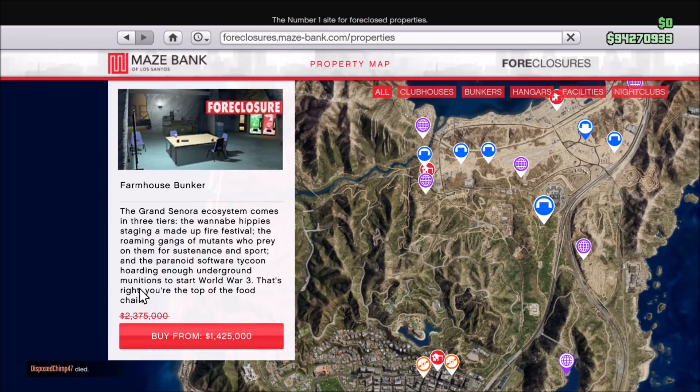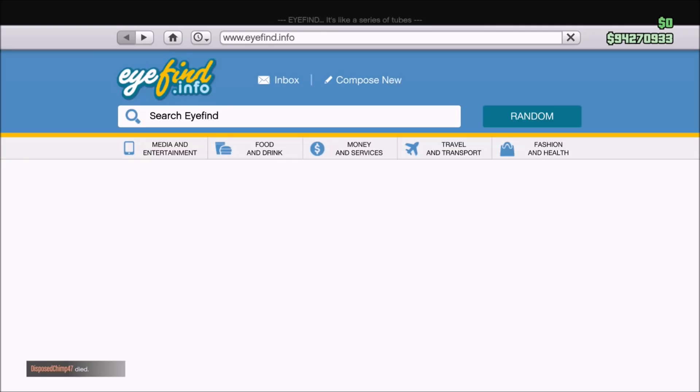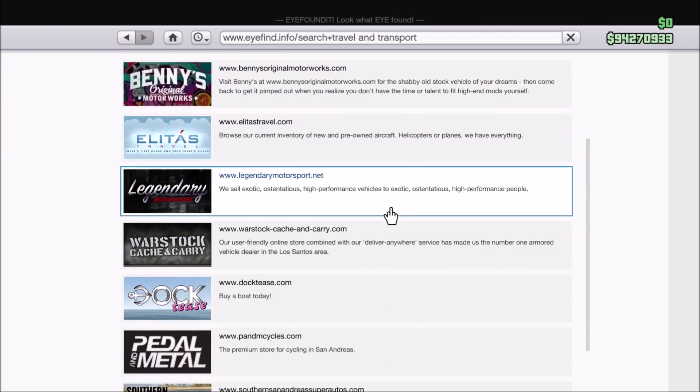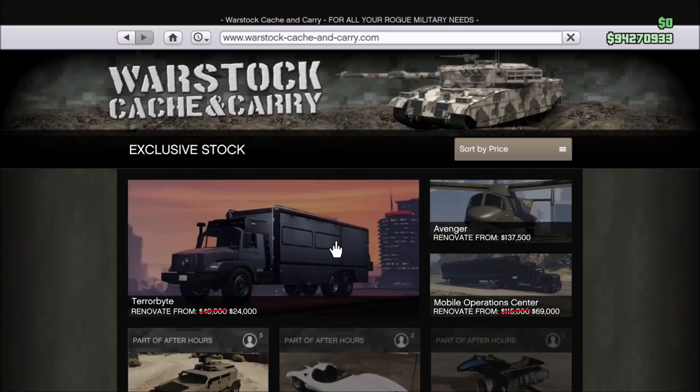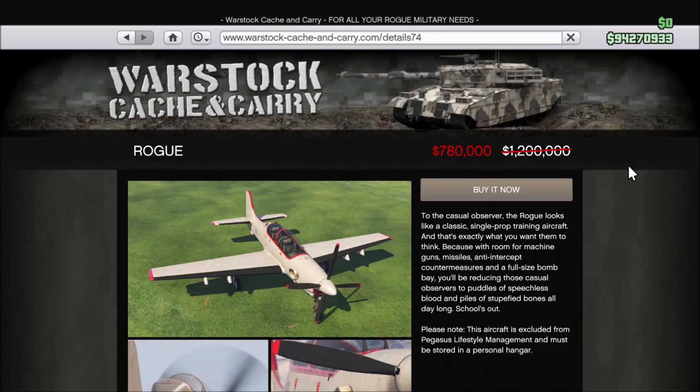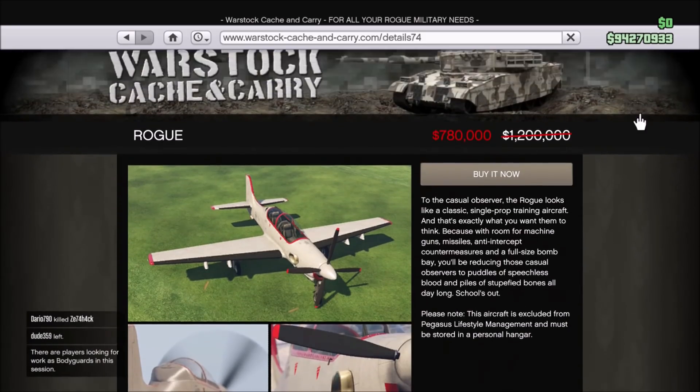The bunker is an amazing way to make money, and the hangar you need to store all the aircraft you're about to buy because all Smuggler's Run aircraft is 35% off — vehicles like the Starling, the Pyro, the Seabreeze, the Haunter, and the Rogue. The Rogue is a very good entry-level plane. It's very cheap, especially with this discount. If you're looking for somewhere to start and don't have any planes, I highly recommend the Rogue. It's fast, has some armor, good weaponry if you're good with the bombs, and it's pretty agile.